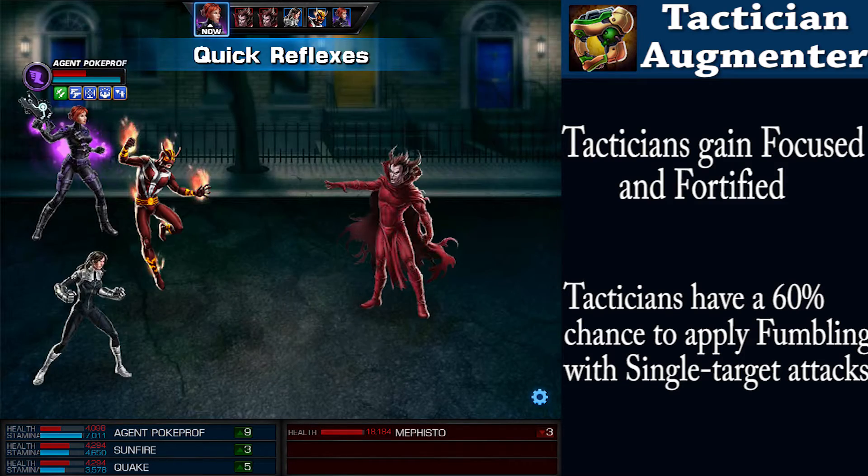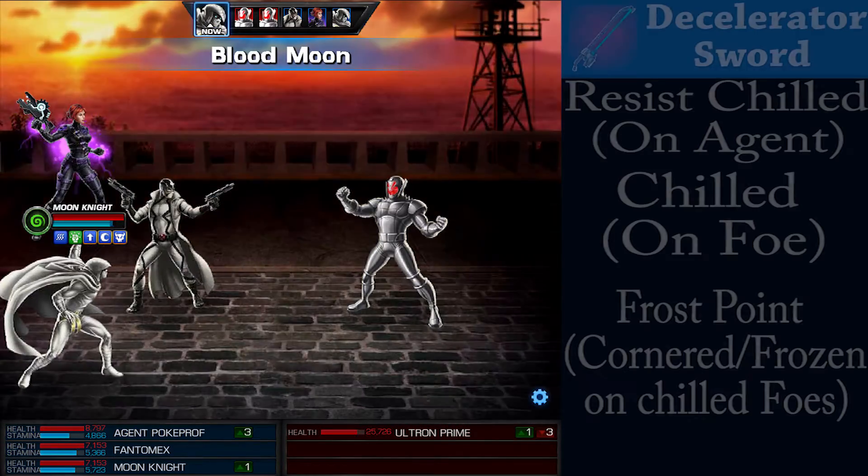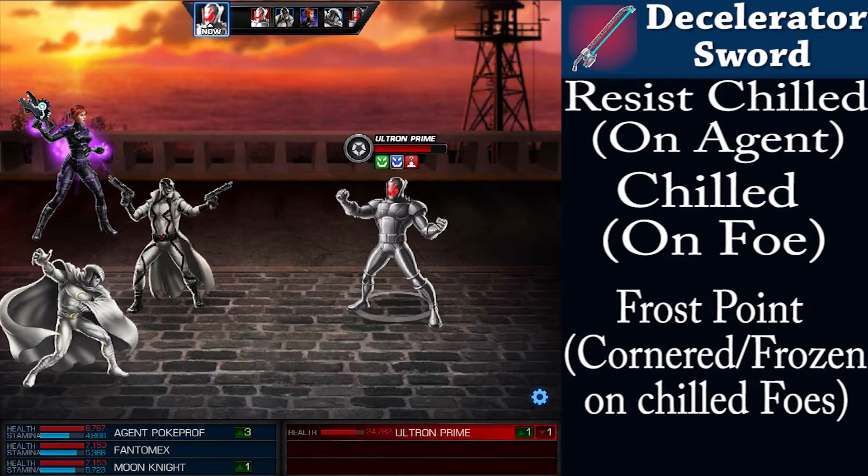This isn't the only weapon that you'll find here though. With the help of Ghost Rider, Beast, and Ms. Marvel, you'll be able to take on Ultron and have a chance to gain the Decelerator Sword.